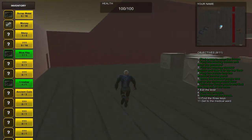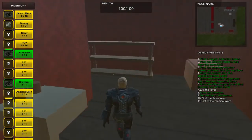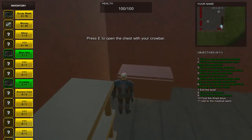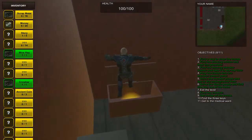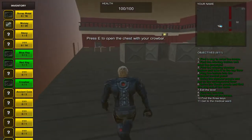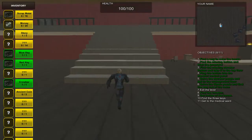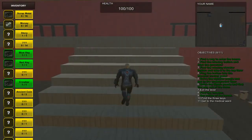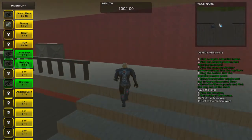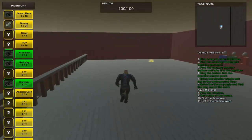Let's see if there's anything else to explore on this first floor. Here we have a bathroom. It looks like we can use the crowbar to open up this chest — collecting the second key. Back up on the third floor is where we will find the third and last key, which is this one right over here.